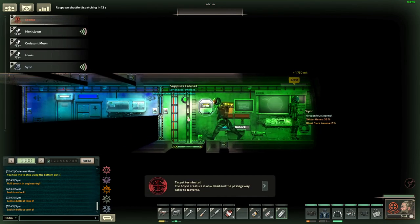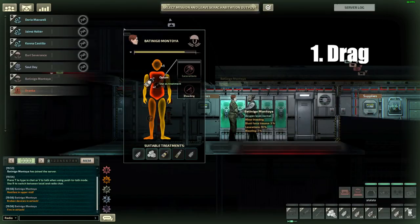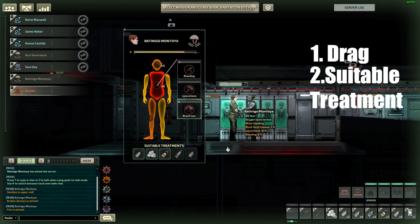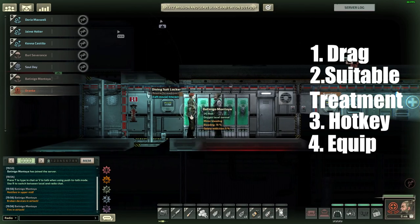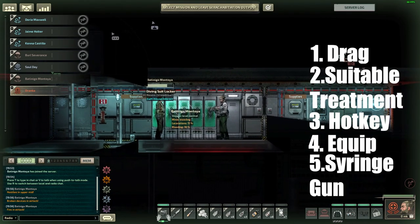There are several different ways of giving medicine to a patient. You can open the health panel and drag the medical item to a limb. You can click a limb and choose one of the suitable treatments. While a limb is selected, you can click a hotkey that contains a medical item. You can equip the medical item and then right-click to stab the patient with the medicine. And lastly, you can use a syringe gun to shoot people with medicine.